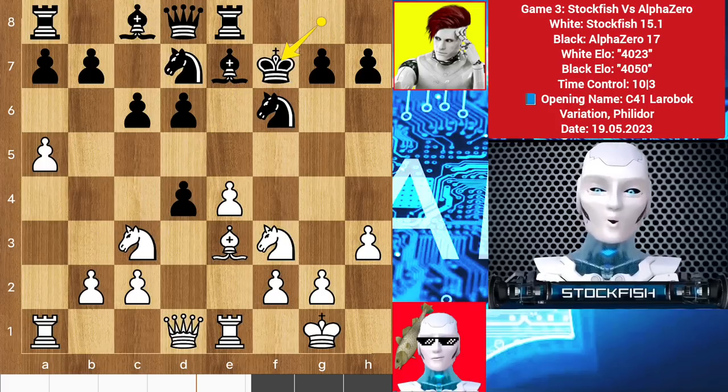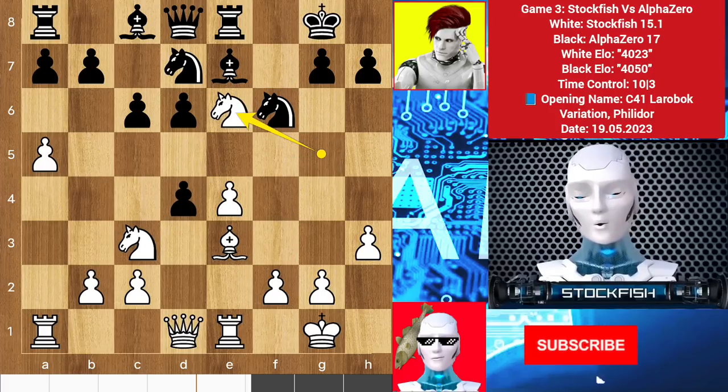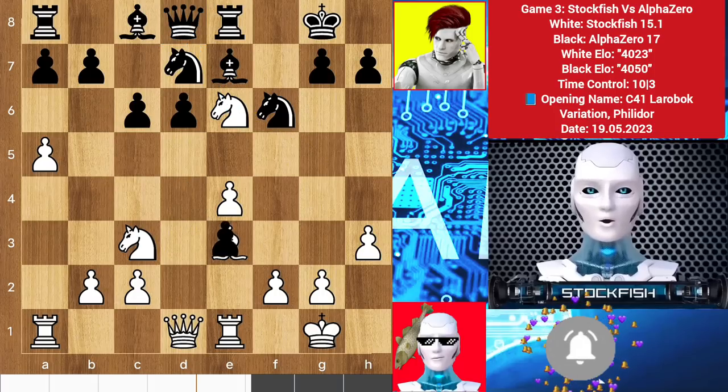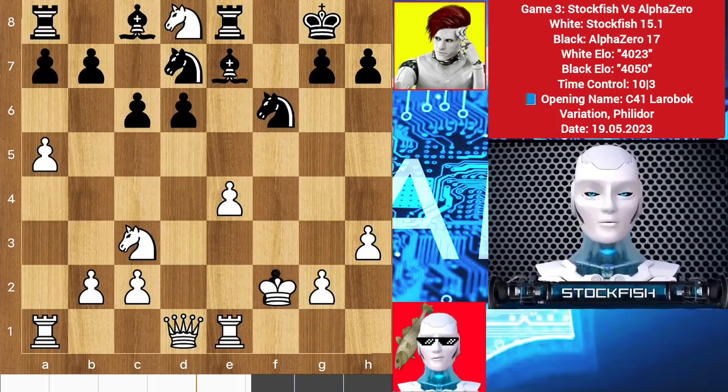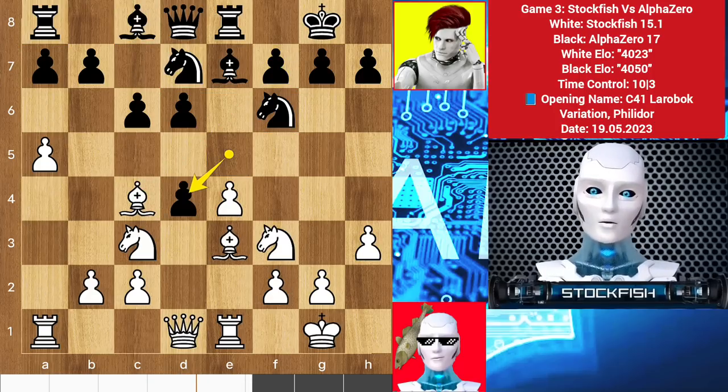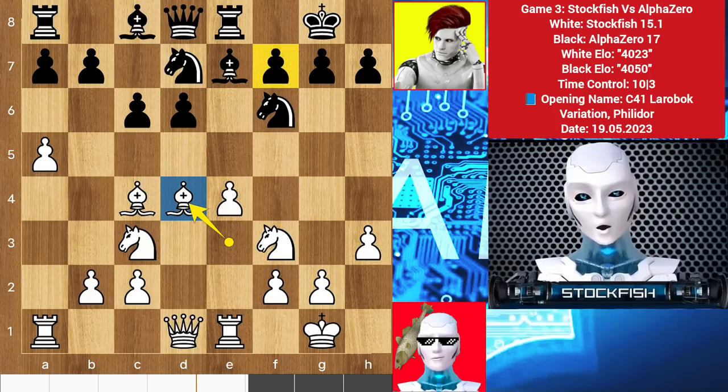So back to the position, we have e takes d4. You may think bishop takes pawn is still available, but it's not worthy anymore. After king takes f7, knight g5 check, king backs, knight d6 to target the queen — black will say do your best. Takes, takes, takes, rook takes d8 — count the pieces: black has a lead advantage and is going to control the pieces. So back to the position, I played bishop takes d4.